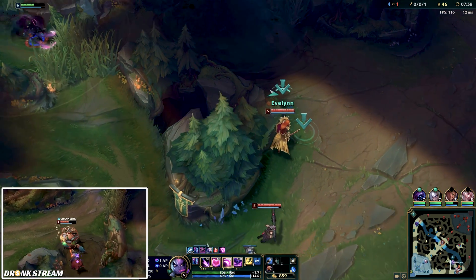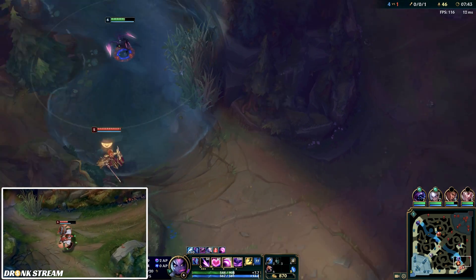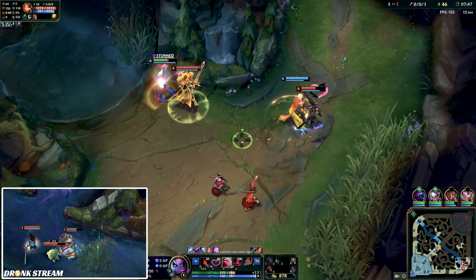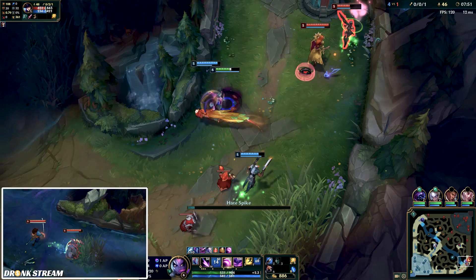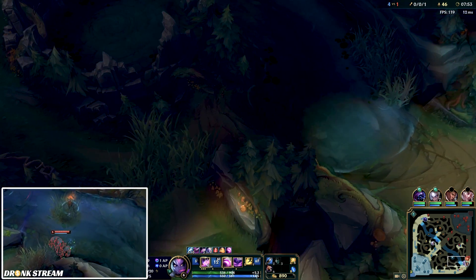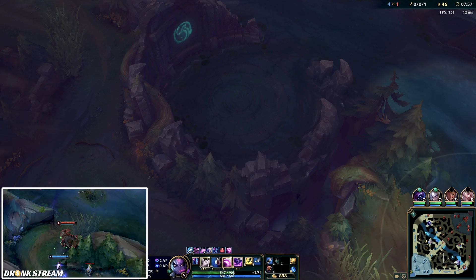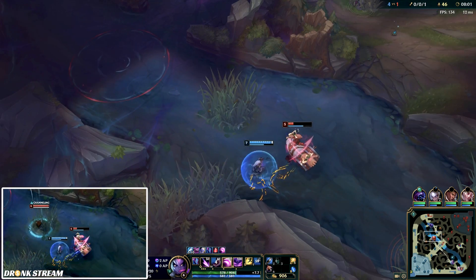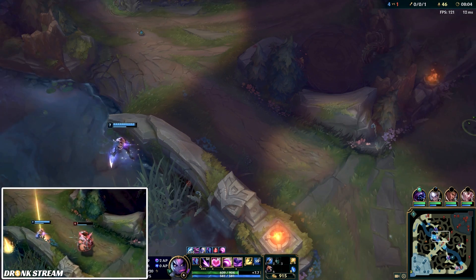I have a really bad gank on the bottom lane — I wanted to go for Leona but Rakan goes onto Caitlyn and Leona stuns me. I'm not going to flash and waste spells for a kill I'm definitely not getting. Gragas sees me bot lane and thinks he'll steal my camps, but because we've been tracking him and reading him like a book due to his lack of efficiency at clearing, my Diana collapses on him and uses her level lead to get a nice kill.